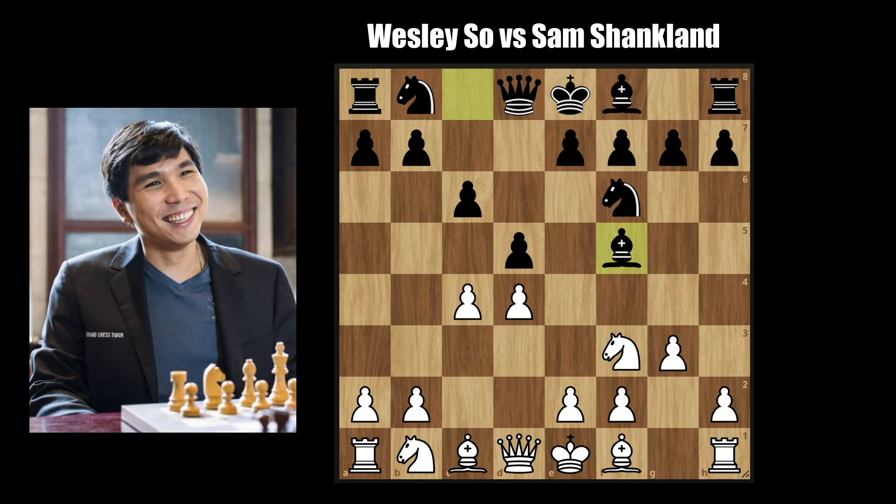Bishop to f5, knight to c3, and e6 — and we have reached a Semi-Slav with the bishop already on f5, which is a good version of this position. Usually this bishop is on c8 and has a hard time getting out, so White's advantage is mostly because of that.